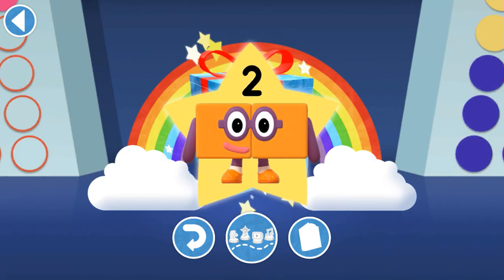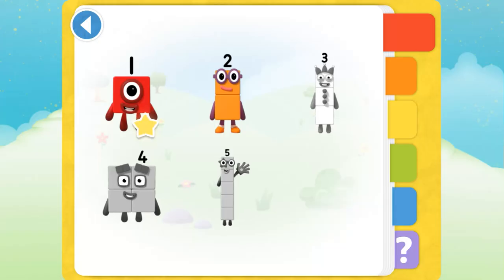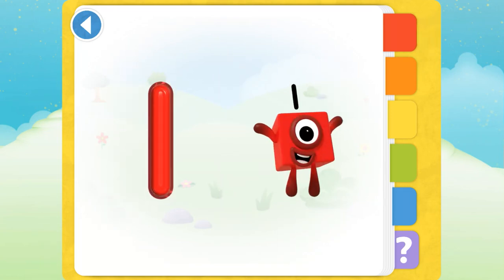You've unlocked a sticker! Try to collect your very own Number Block sticker book! This is Number Block One — I am one!